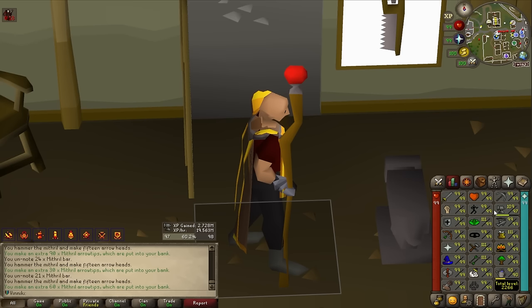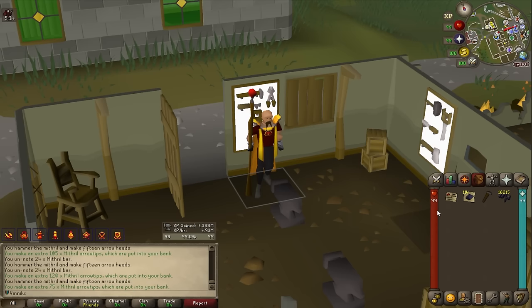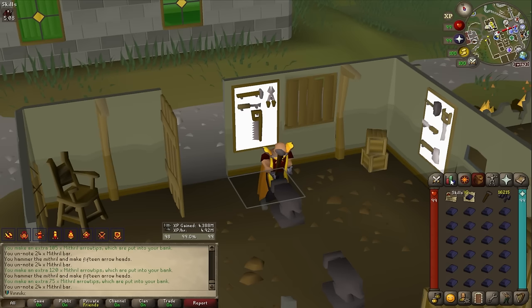We used all the bars and ended up at 97 smithing, so I need to buy a bit more coal. Bought more ore, made more bars — and this is the last inventory for yet another 99. Level 99 smithing — only one skill left for the max cape!